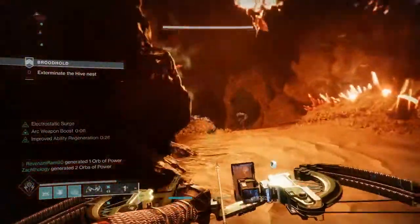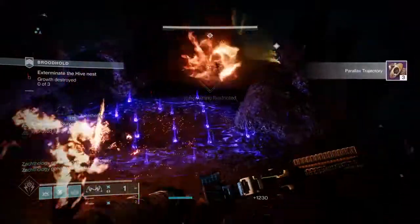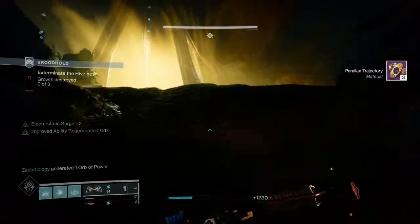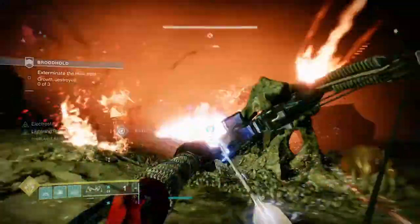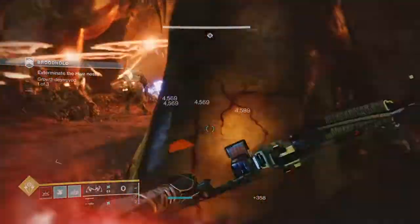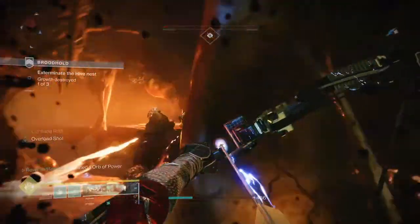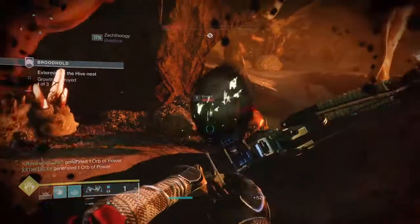From there you want to use those wells. The first way is Font of Wisdom — picking up an elemental well matching your subclass energy grants a temporary significant increase in intellect, improving your super recharge rate. It's probably one of the best mods for a super-based build. You get 30 seconds of maxed intellect. So you get a kill with arc damage, get a kill with Trinity Ghoul's Lightning Rod perk, get an elemental well, and now you have 100 intellect for 30 seconds of super recharge. It's really good.